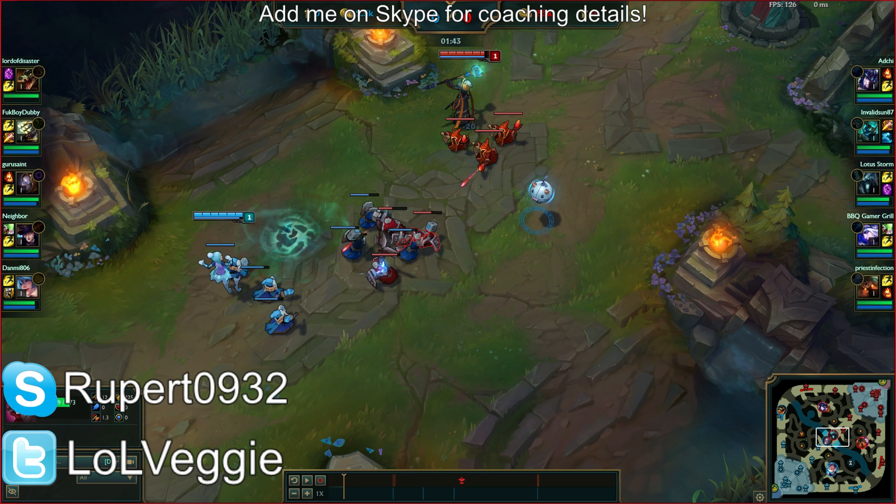Q her when she tries to last hit if you can. She has Ignite, not Ghost, so she's not going to be walking up to Ghost auto-attack you. I would have taken Ghost on Orianna to dodge your Qs as Karthus. Since she took Ignite, if she gets you low and tries to all-in but she's also really low, return and punish her. Obviously if she's trying to 100-to-0 you, don't.